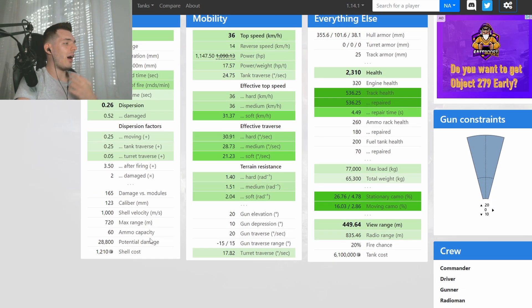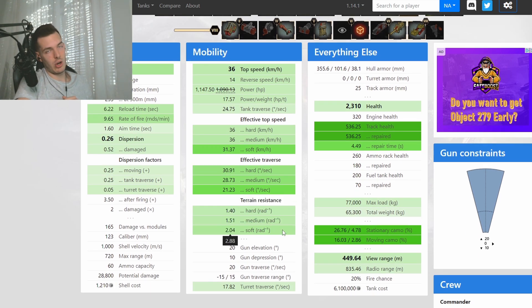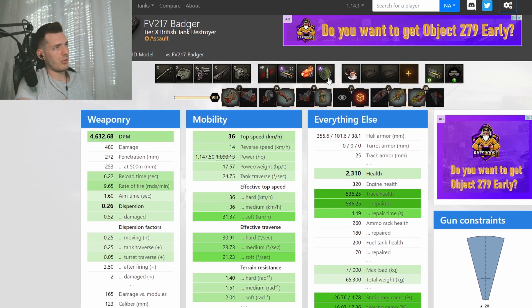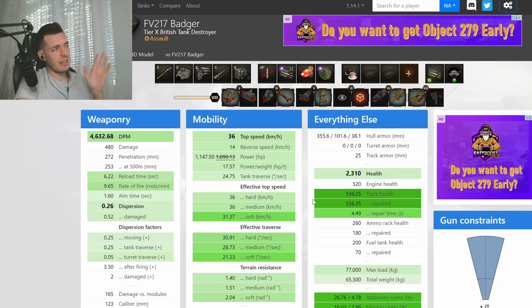The only bad thing about this tank is the speed. That's why you try to mitigate it with a turbo — that way you can get 36 top speed, 40 reverse speed, and almost 18 hp-per-ton power-to-weight ratio, which is pretty good. The one downside is that you'll still struggle with hard terrain since the terrain resistance values are not great. The effective traverse speed and adjacent skills do improve with the turbo, but it's really not about the mobility.